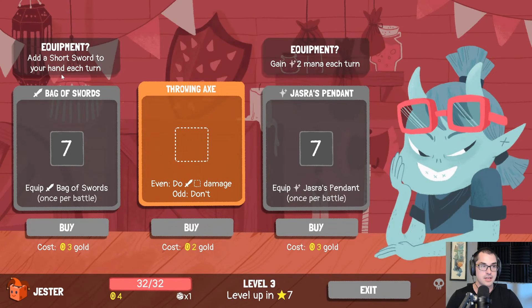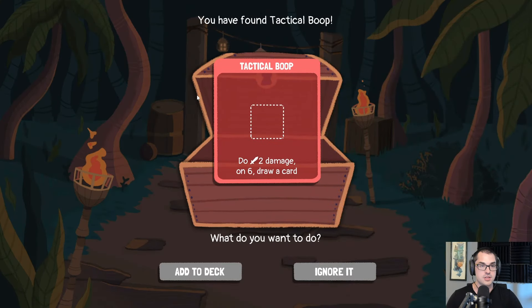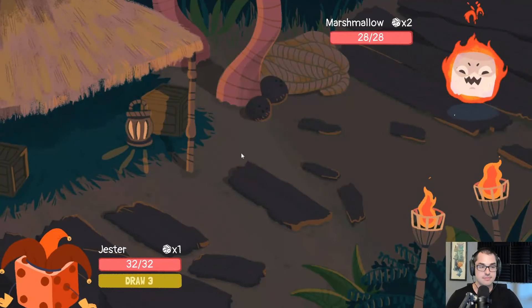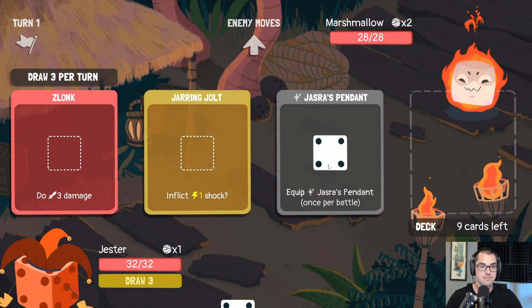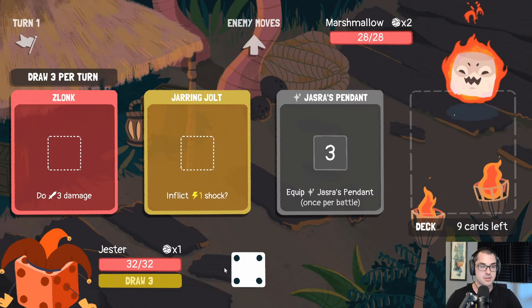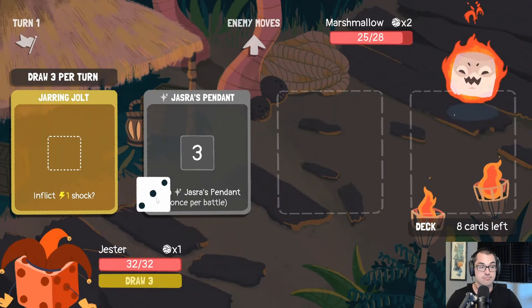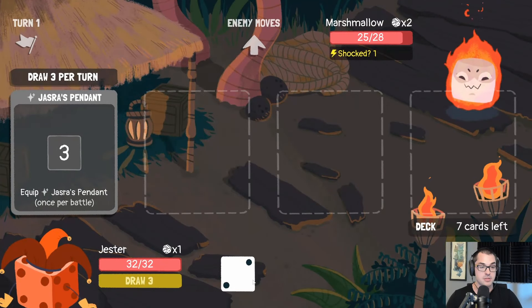Bag of swords — add a short sword to your hand each turn. Or there's Jazza's pendant, getting us the mana that we want. And if I can also buy a throwing axe, I'll take that, because we're going to be able to generate sixes — so that lets us do pretty good damage. And this is another way to get sixes: tactical boop, which we will be taking. Countdown items are a little weird here since the Jester has infinite dice — you just get to activate them whenever you want and use them as a way to re-roll your dice.